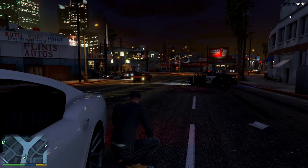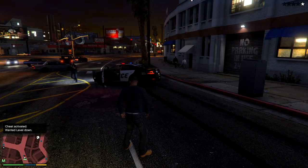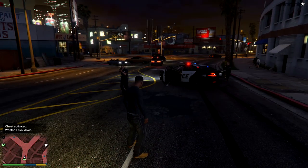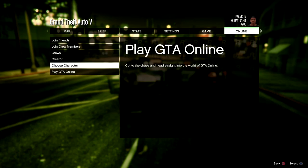Once I have one star on me — I actually had two, so I had to put in the code to remove the extra star — we want to get busted and press pause right when our hands go up. Here we go: hands go up, press pause.